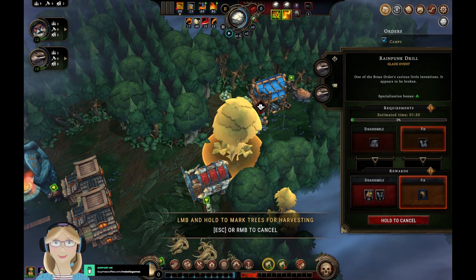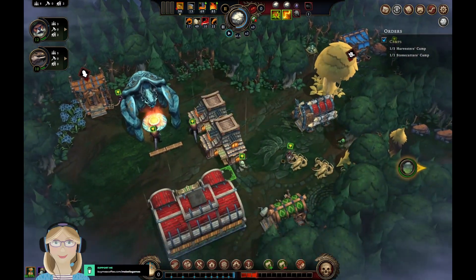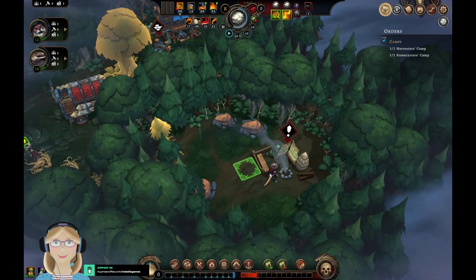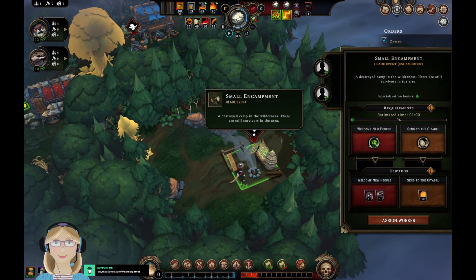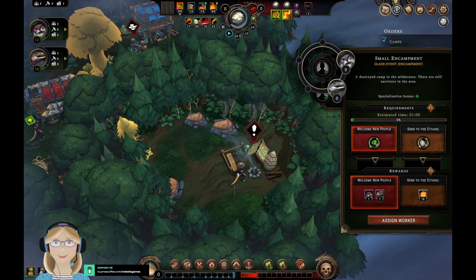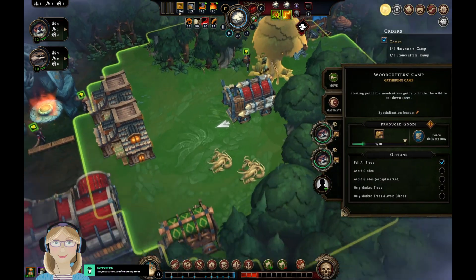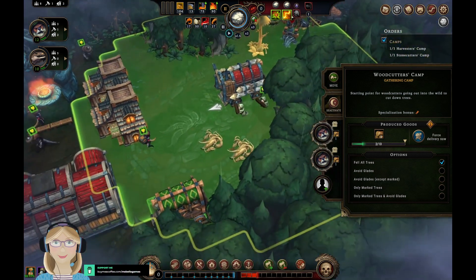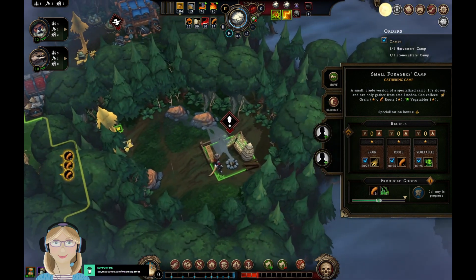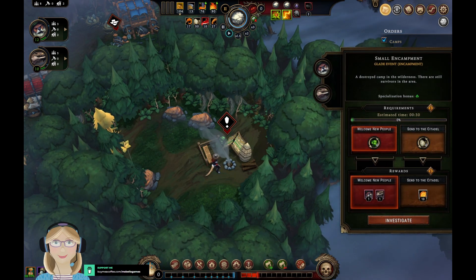I'm going to have you cut that — it's pretty but totally in the way. We've opened a small encampment: welcome new people! I most certainly can — I will get one beaver and one lizard. I'll take a beaver off the job and a lizard off the job, and you all are going to go greet these lovely people and get them to join us.